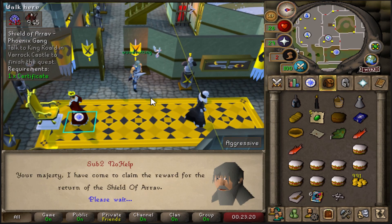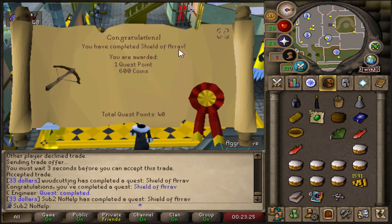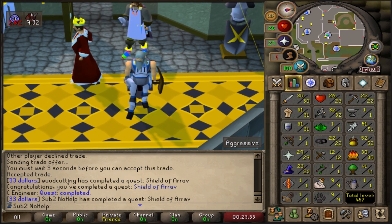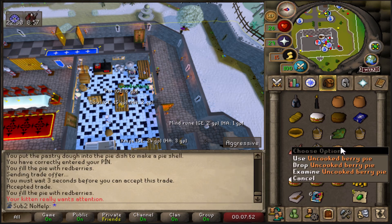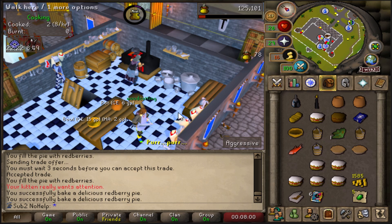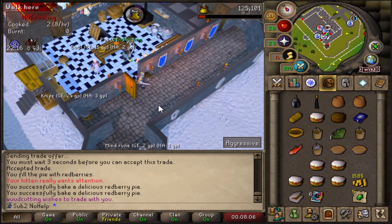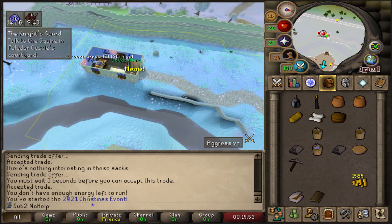Finally got this one done — 600 GP. Completed Shield of Arrav: one quest point and 600 GP. One quest point and 600 GP — no level up, what the hell. Please do not burn the pies. The cat's feeling lonely, I better pet it after this. Okay there we go — we've cooked them both.